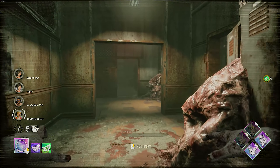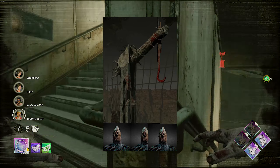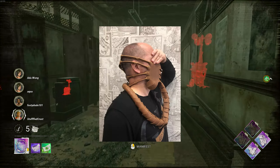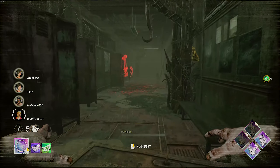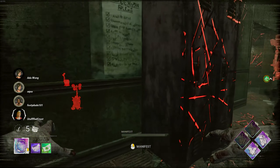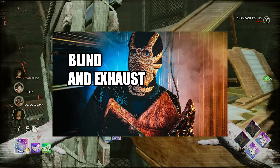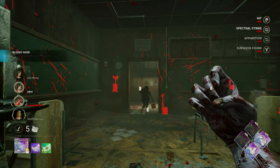At the start of the trial, four of the hooks are surrounded by eggs. Any survivor hooked on the brood hooks will cause the eggs to open. Any survivor to unhook a survivor on the brood hook will unfortunately have a facehugger leap onto their face. So that's two eggs per brood hook, so eight in total. Any survivor with a facehugger attached to their face suffers from the blindness and exhaust state's effect. After three minutes, a facehugger will hatch from the survivor, killing the survivor instantly.